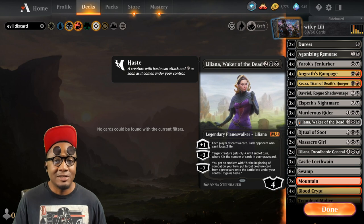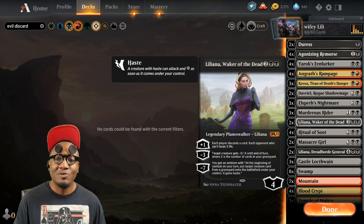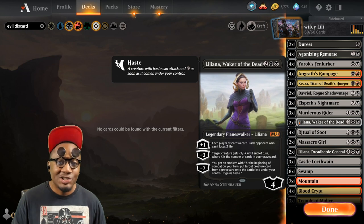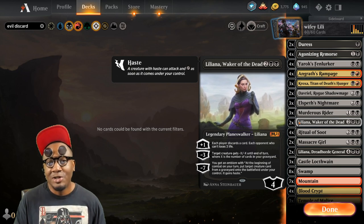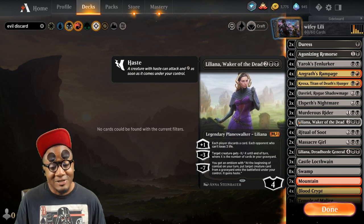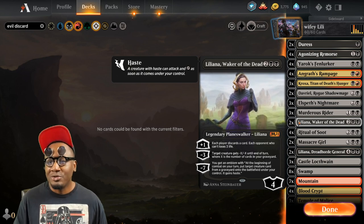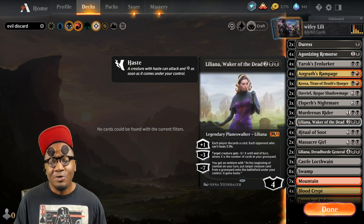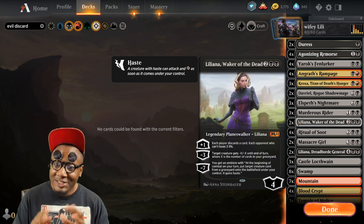This deck is very strong against pretty much everything going on in the meta, except Aggro that manages to get out super fast and you can't deal with it fast enough. Against Reclamation strategies, Ugin strategies, any long game or mid-range strategy, this deck is going to be really good. It doesn't matter what your opponent is trying to do if they don't have cards in their hand. This deck is very efficient at running your opponent down to just being in top-deck mode, and once they're there we have a lot of ways of doing incremental damage.